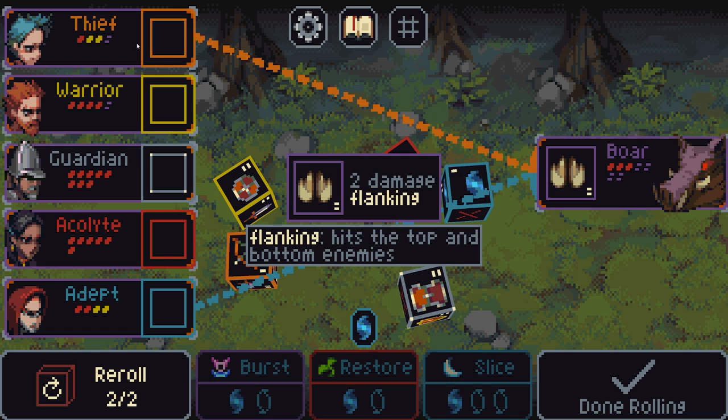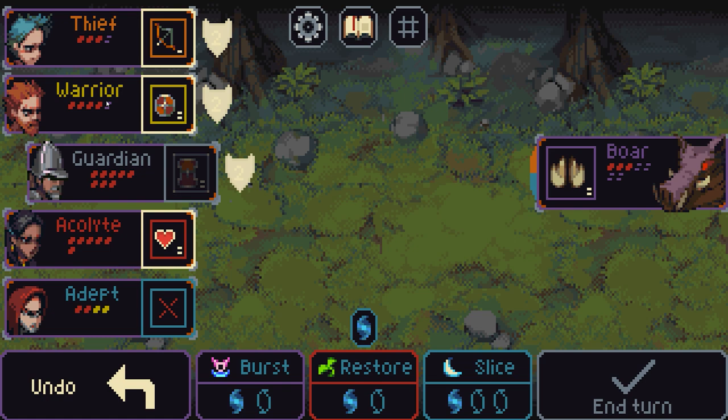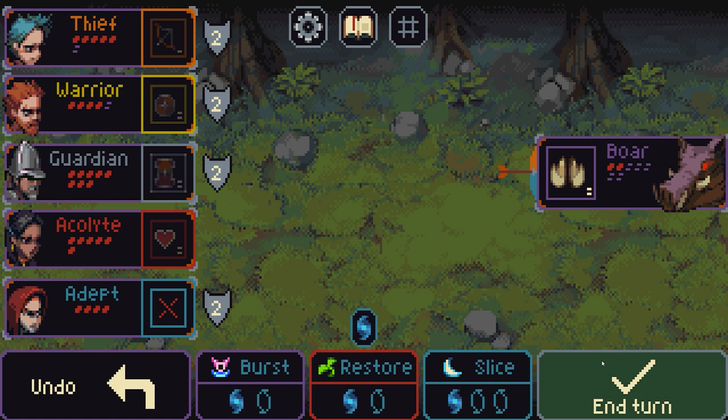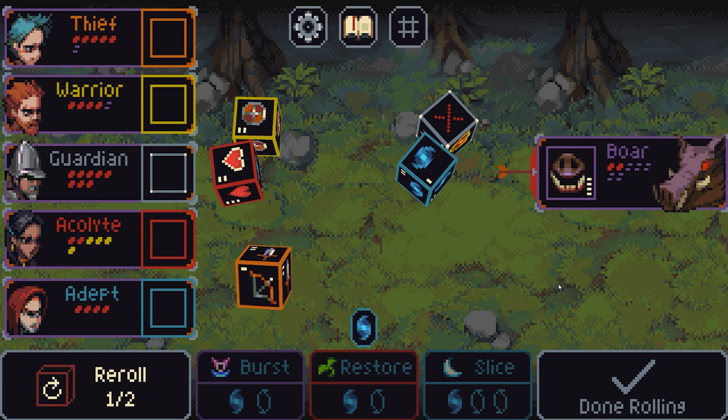At this stage we can just slice through it. There's a 2 damage flanking attack — it's going to hit the top and bottom, which is not ideal. The troll is just terrible everywhere. I'm going to defend up against that, defend up against there, increase health by 1, do that, and end the turn. We're taking a bit of damage but the boar is going to do 4 damage — as long as we roll 2, I'm not too bothered.